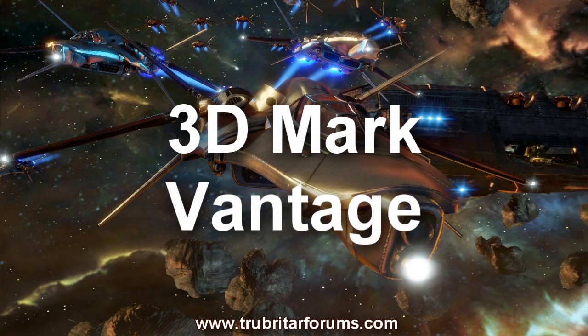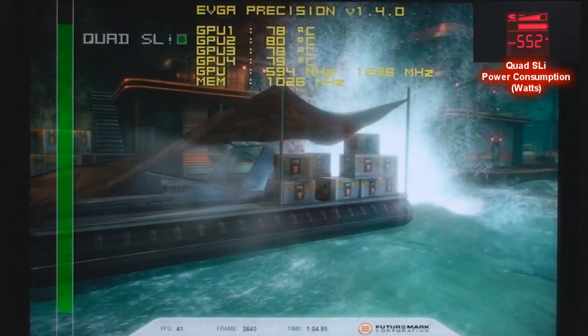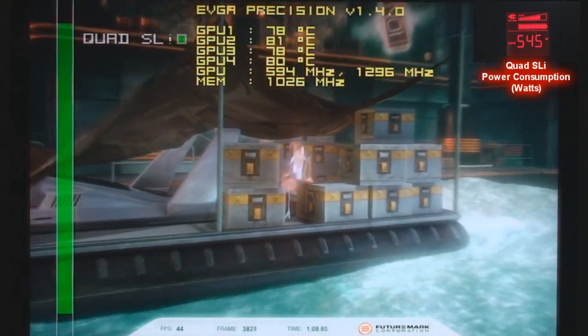So let's check out the 3D Mark Vantage benchmark. Now a lot of you guys have been asking about microstutter — some people admit it, some shy away from it, and some absolutely dismiss it. Let's see with this quad SLI setup whether we get any microstutter. As we go through the benchmark, just keep an eye on the curtain — that's our first indication of any type of microstutter.